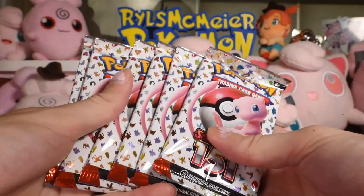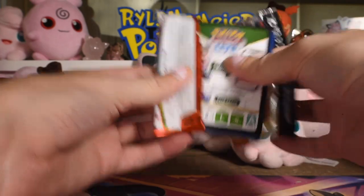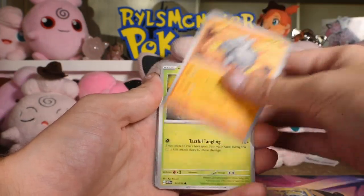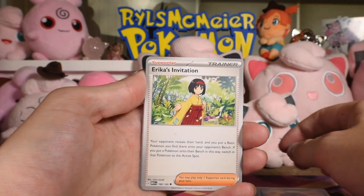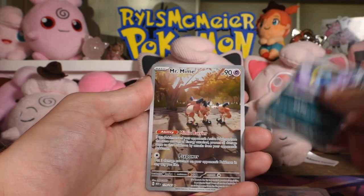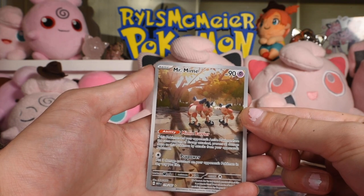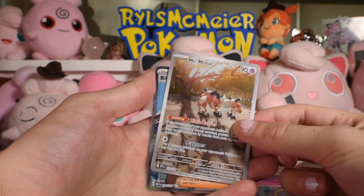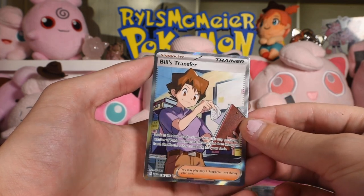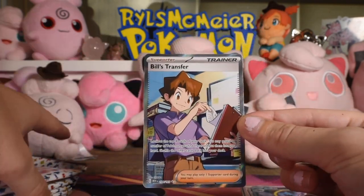Pull these out and we're on our fifth booster bundle. I had to count to five in my head there for a second — embarrassing. There's the code card, non-holo energy. Electabuzz, Rhyhorn, Tangela, Koffing, Erika's Invitation, Magneton, Elite trainer card, Nidoqueen — have we seen Nidoqueen yet? Golbat reverse. We got an illustrated Mr. Mime rare, number 179 of 165 — very cute, they're hanging out doing weird mime stuff. And we got a full art trainer, Bill's Transfer! Good old Bill working on his PC — a cool card, and our first full art trainer.